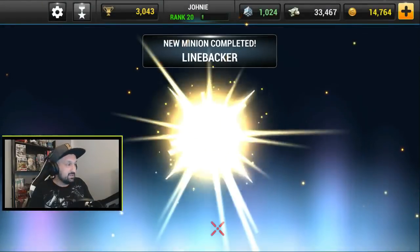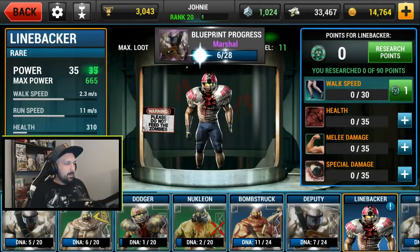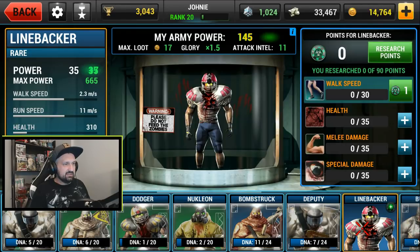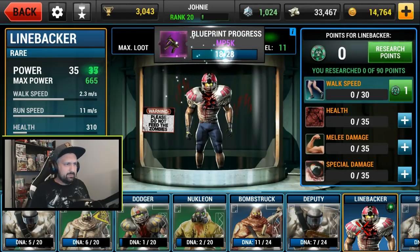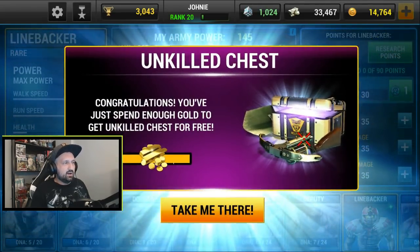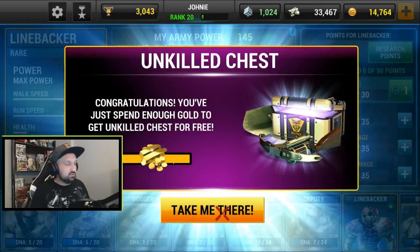The last one is all epics: MP5 times three, Mossberg times three again, and more MP5. I'm getting a lot of MP5 — probably gonna be one of my first epics. New minion completed: Linebacker! I guess it defends my base — walk speed, melee damage boost. The Unkilled chest is ready to open, so let's go for it.